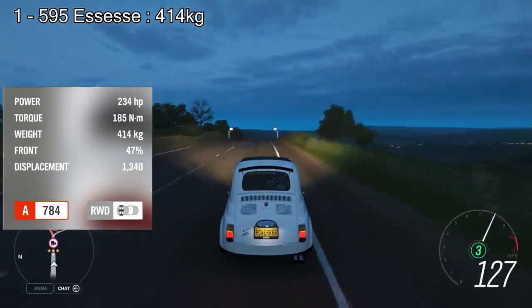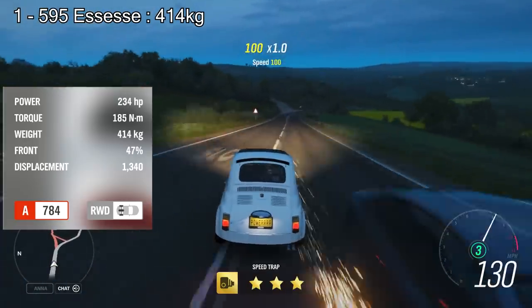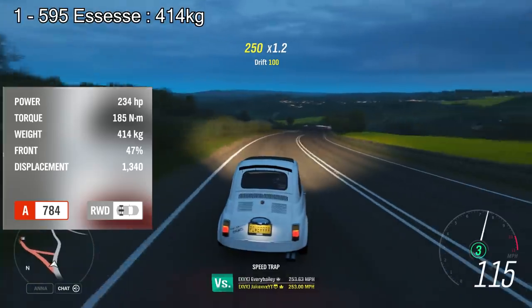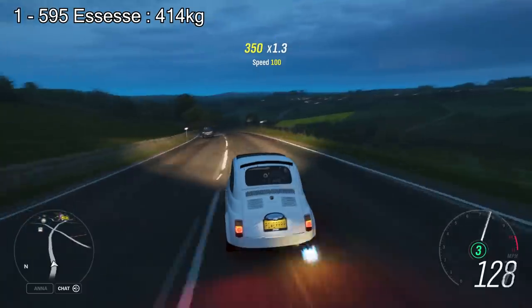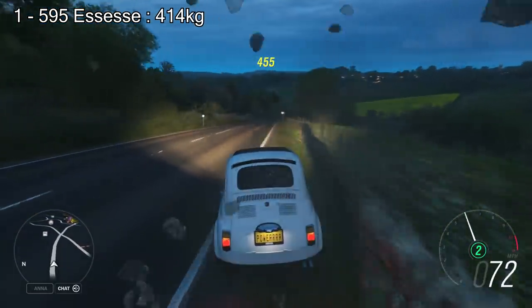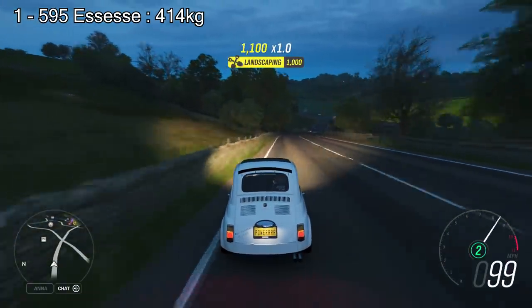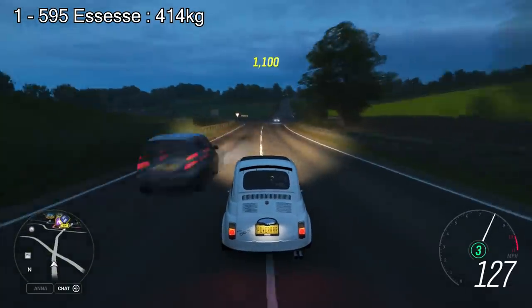Now for the number 1 spot — the 595 Acess, I'm going to take a punt and say that's how you pronounce it. This weighs only 414kg. Apart from the obviously light cars, this is the lightest car in the game. It has 234 horsepower, so it's reasonable but not that much. It does only weigh 414kg, so it is still pretty rapid.